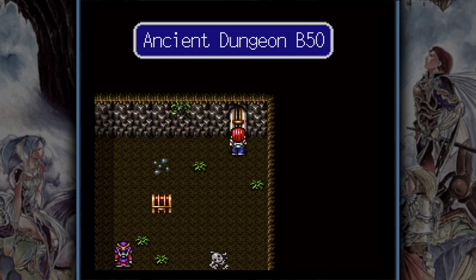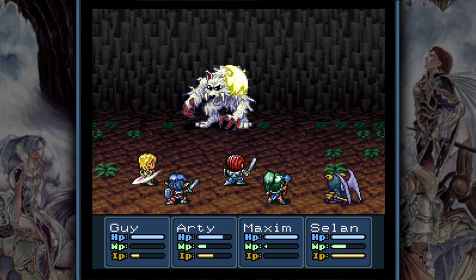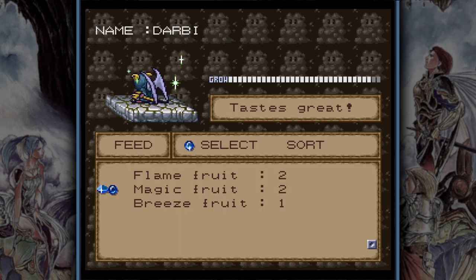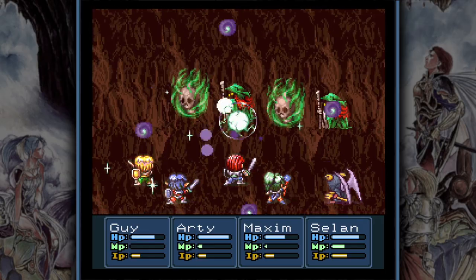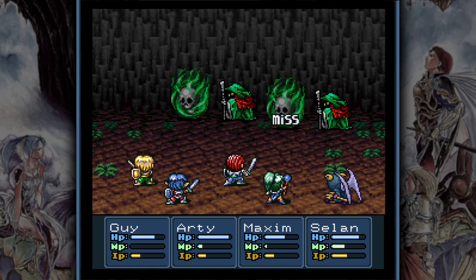Below floor 50 enemies get really beefy. You will face fewer undead and I really advise you to start using insta-kill mechanics and exploiting enemy weaknesses. Feed your capsule monster any excess items and get it to class 4. You can harvest the Wizards on floors 50 to 52 for extra experience by dragging out the battle and defeating the companions they call. They are all weak to light damage and worth more than 2,000 experience, so if you are confident feel free to spend time there — though I am not an advocate for it.